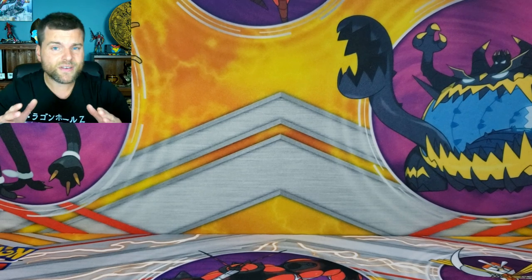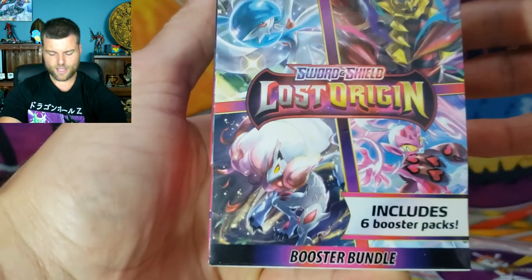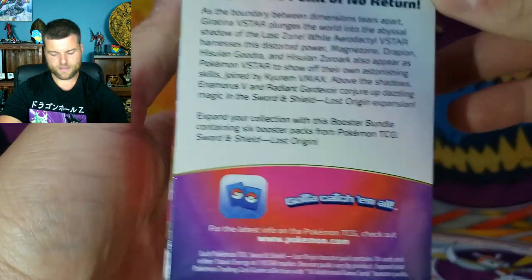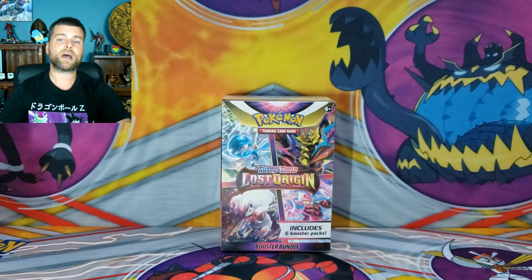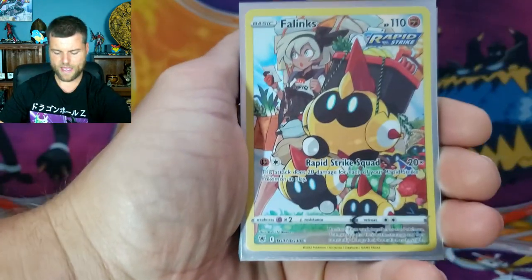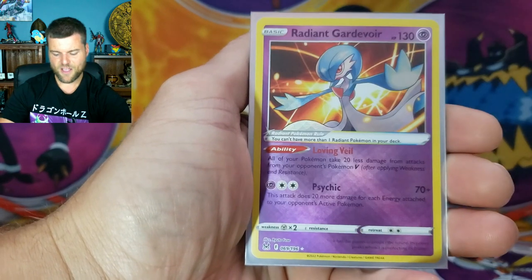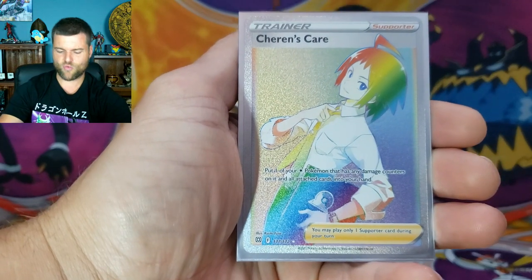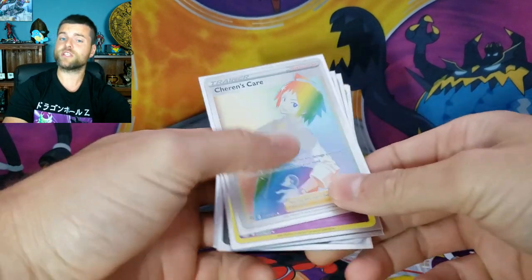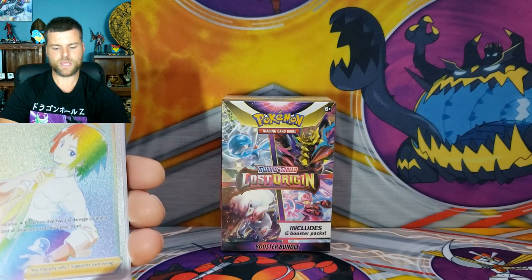Now, if you're new here, I have giveaways every single video. One winner will receive the brand new Mini Booster Bundle — something that just came out with this set. As you can see, it includes six packs, two more packs than the Build and Battle Box. I figured why not give away six cards as well: Phalanx, Jolteon, Jolteon VMAX, Radiant Greninja, Radiant Gardevoir, and Charizard Rainbow. You're gonna get six cards plus the Mini Booster Bundle. Three easy steps: be a subscriber, like the video, and comment 'Booster Bundle' down below.